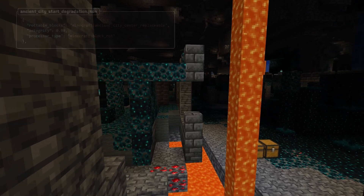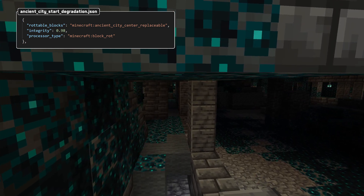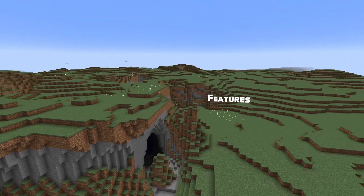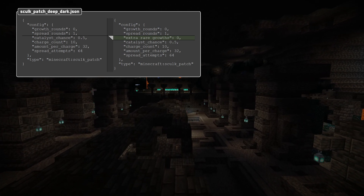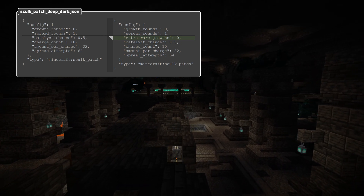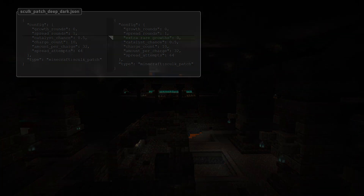The block_rot block processor now has a new field called rotable_blocks. This is an optional field specifying a tag name. The sculk patch feature now has an extra rare_growths int provider field. The vanilla sculk patch configured feature has been renamed to sculk_patch_deep_dark, and a new configuration has been added called sculk_patch_ancient_cities. Both of these changes are also mirrored for the placed features of the same name.